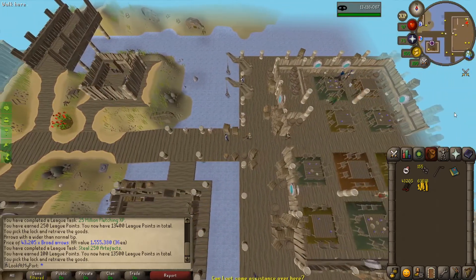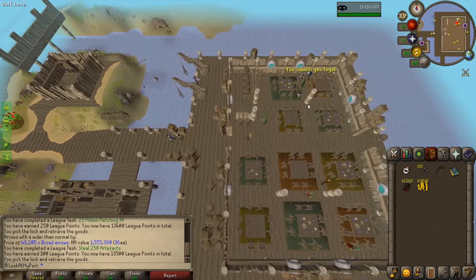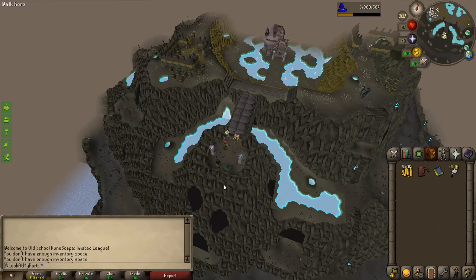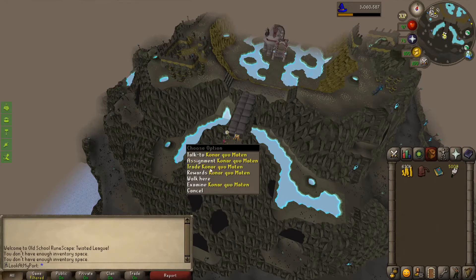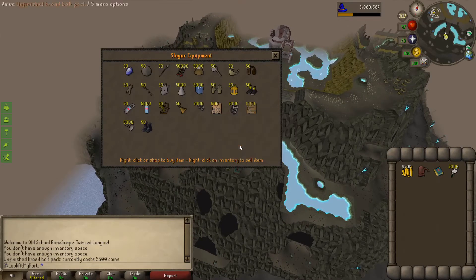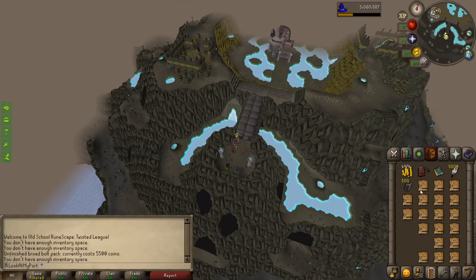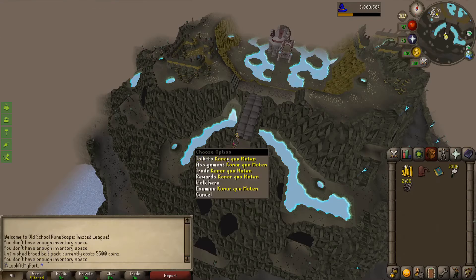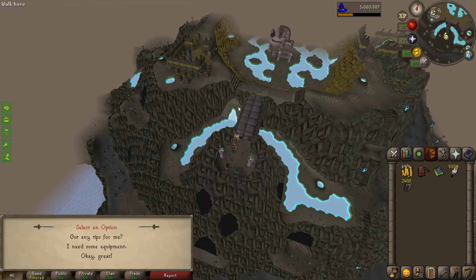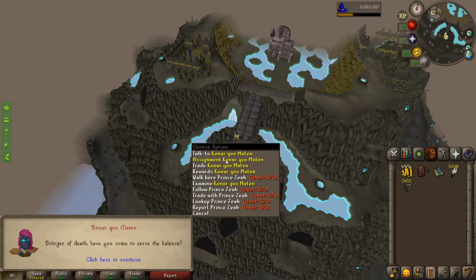Went and purchased another 5,000 feathers from the fishing store, and also going to buy some unfinished bolt packs — only like 5,000. I don't know how many of these I'm even going to use, but it's better to have them, because we're doing a drakes task. 56 drakes — can do, but not right now. Right now we're going to be chilling over here on this mountain for a little bit.